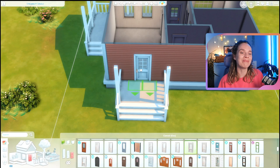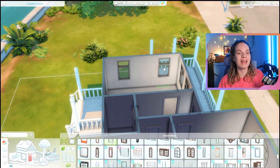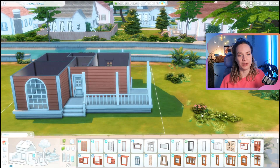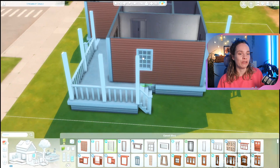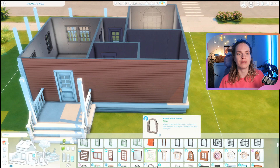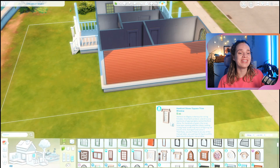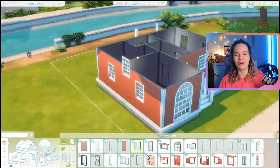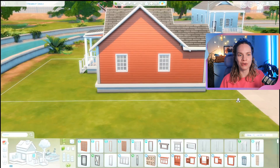There is an easel included in this build as well, so if you just want to start making money right off the bat by painting you can do that. This house is really good for gameplay, and it's also really cute because I made it orange. It's a base game siding I never use, but for this house it just turned out so cute — orange was just the right color.